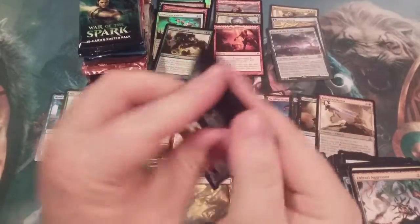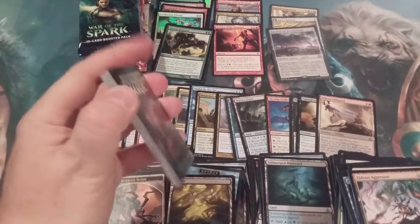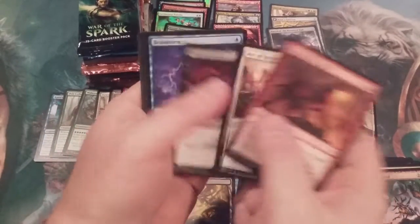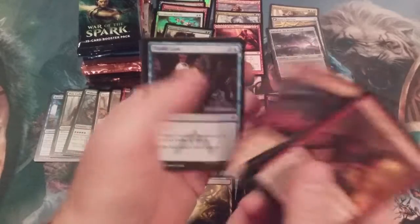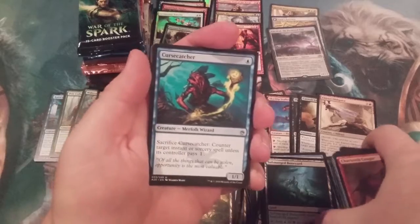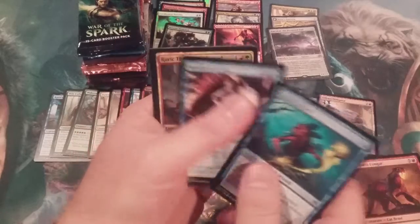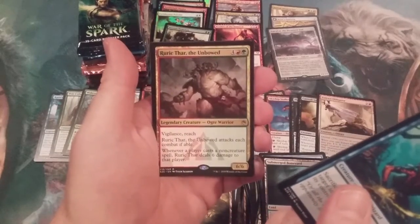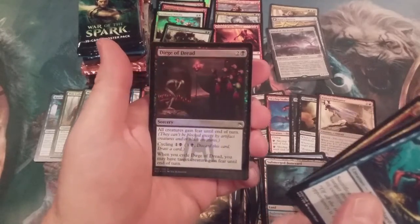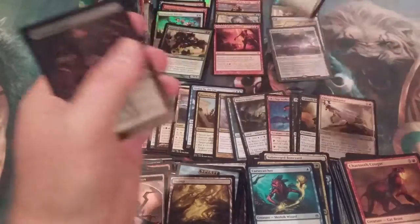Masters 25 — can we beat the pack? Curse Catcher — okay, there's a solid uncommon. A Zombie Beast, Murder of Crows, and Ruric Thar the Unbowed. Our foil is the Dirge of Dread — another foil common. Curse Catcher was a nice pickup there.